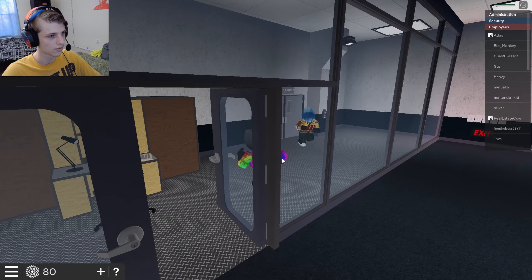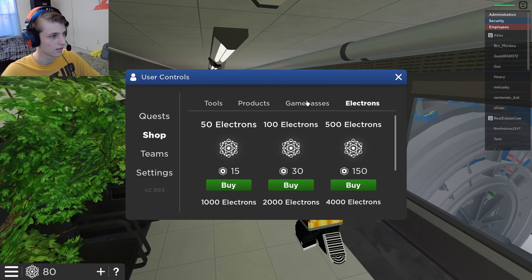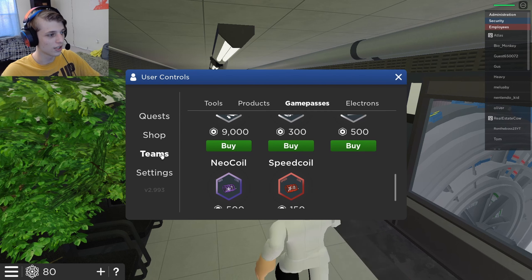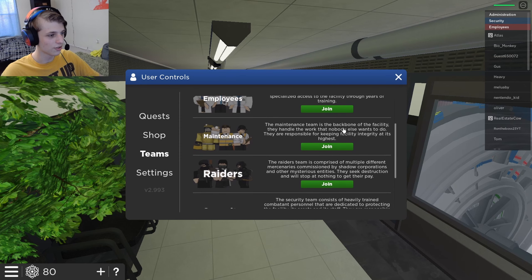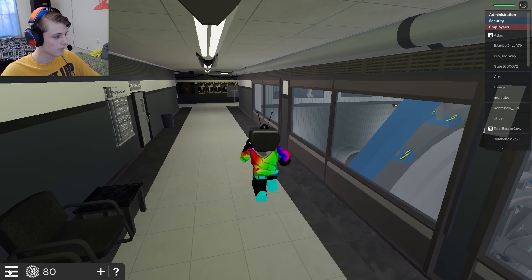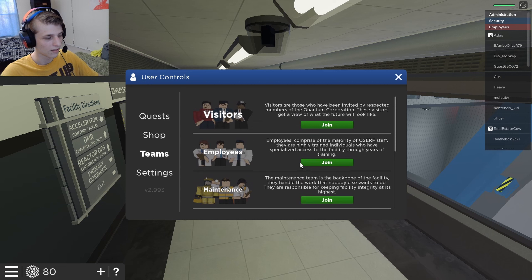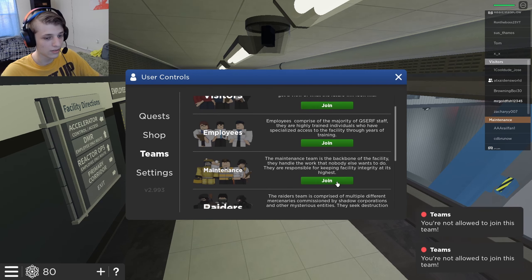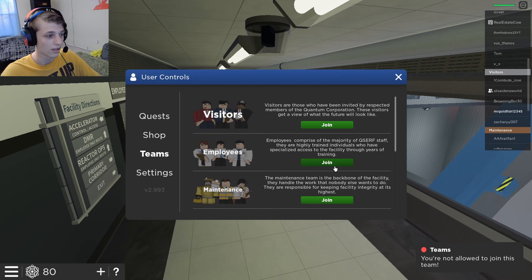I may have closed the door on us. We need to get hired or something, right? Wait, okay — you can change teams! You can click the little menu icon in the corner and then change team. Dude, I'm down to be an employee. I'm not allowed to join this team. Can I be maintenance? Not allowed to join. Can I be a raider? Security administration? I'm a visitor.